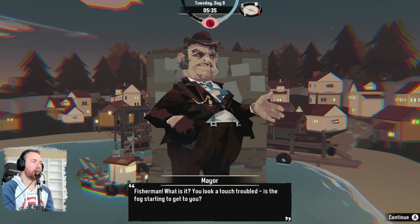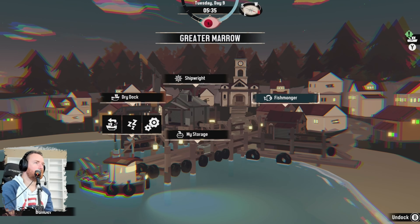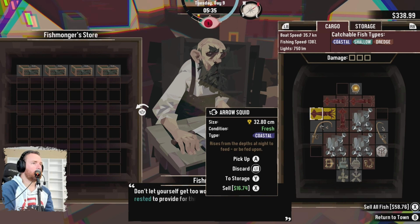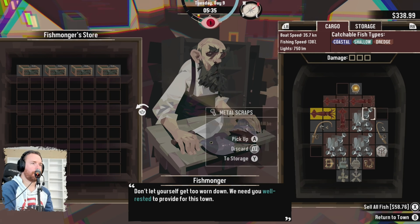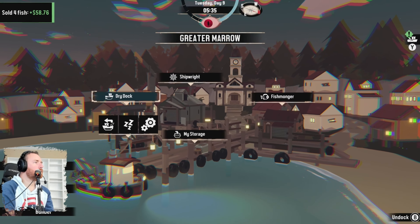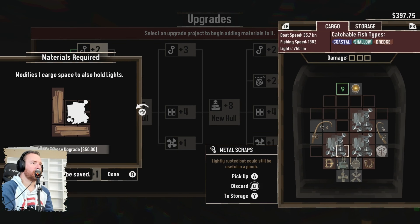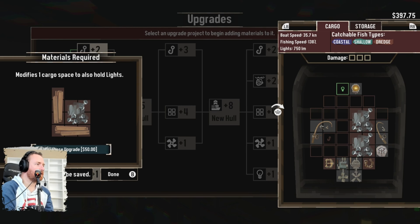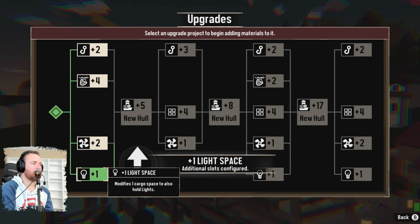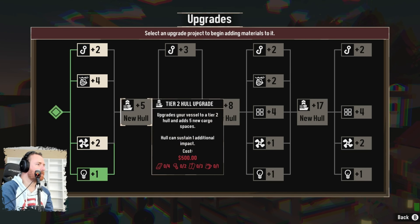Fisherman, you look troubled. Is the fog starting to get to you? Yes, it is. It's completely normal around here and nothing to worry about — with a good night's rest you'll be right as rain by the morning. Don't let yourself get too worn down. We need you well-rested to provide for this town. Alright, we're going to get this — $50 for the upgrade, modifies cargo space to also hold lights. I don't even know what you need for that — a lot of stuff, clearly.